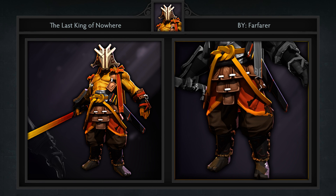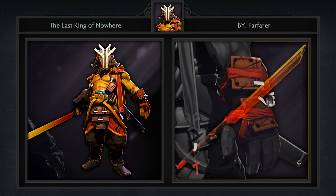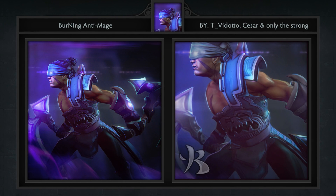Add this to the list of pretty cool Juggernaut sets we've seen here on the weekly workshop. I like the whole Emperor theme, though I wish that these Juggernaut sets would include a healing ward as there are a lot of opportunities with that. Third, we have the Burning Anti-Mage set created by TV Dotto,